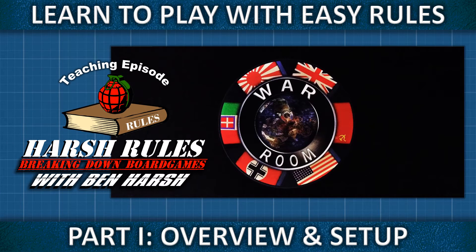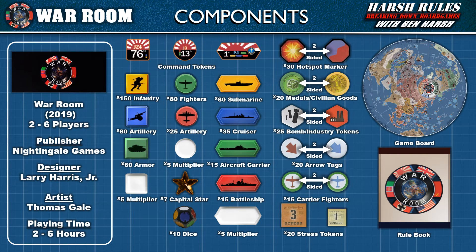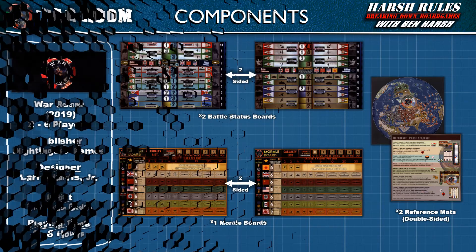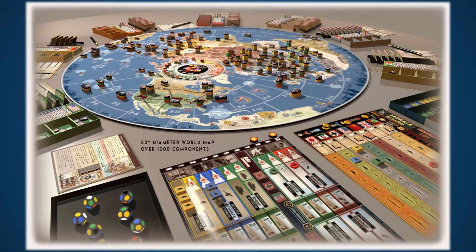This is Harsh Rules. I'm Ben Harsh, and today we're going to learn to play War Room. War Room was released in 2019 by Nightingale Games and designed by Larry Harris Jr. This game supports up to 6 players and takes up to 6 hours or more to play. War Room is an enormous game with over 1,000 components. This promotional image from Nightingale Games gives you an idea of the scope and grandeur of a game in progress.